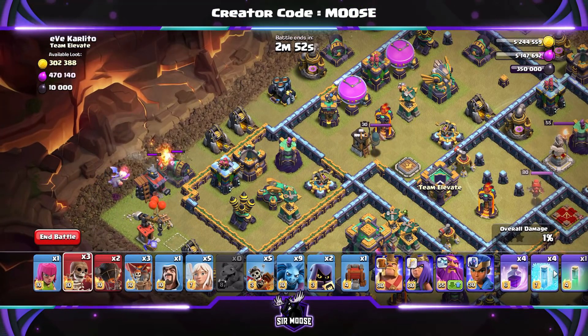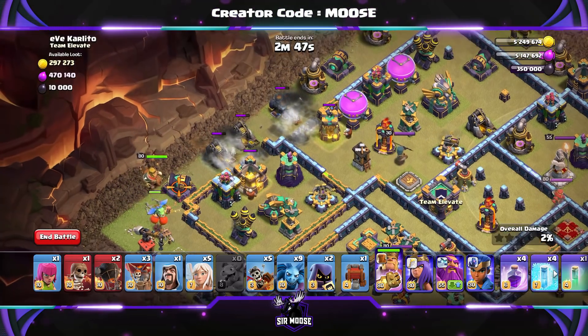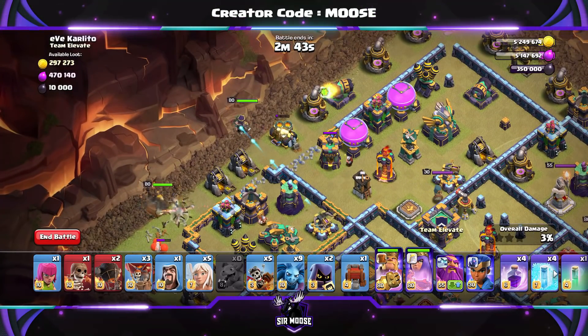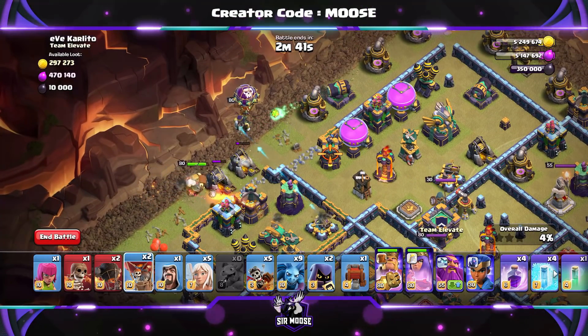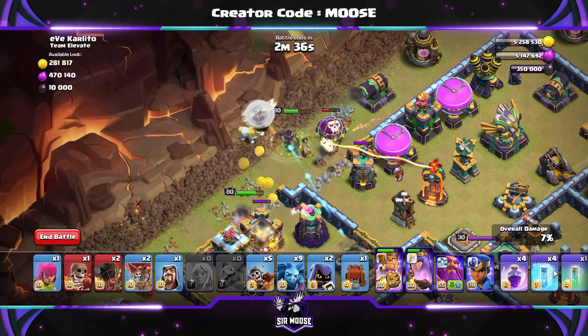We want the king to go into that compartment with the scattershot, and the queen charge to go into that compartment with the eagle artillery. So I put the king down there. Baby dragon's done a great job. A couple of super wall breakers to open up both those compartments. Take it nice and easy — this part of the attack is very important. The king's gone into that compartment. That's great.